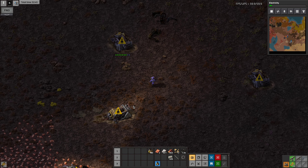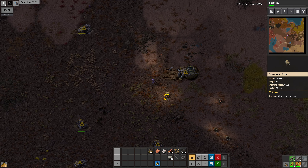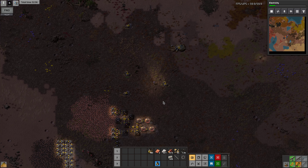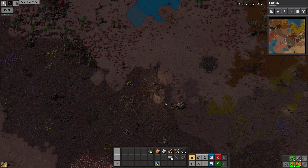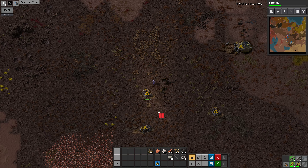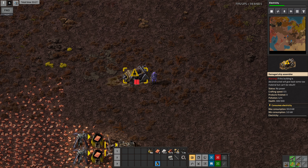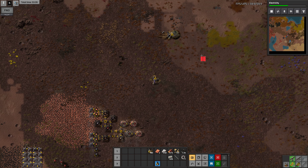I thought there was a bit of the crashed ship that produced power. Maybe I accidentally picked it up. No, that consumes electricity, so that can go. Let me tidy this up a bit. I thought there was a bit of the crashed ship which produces power — not sure.